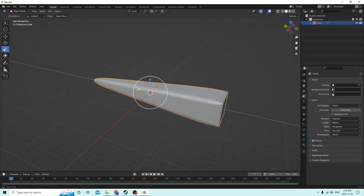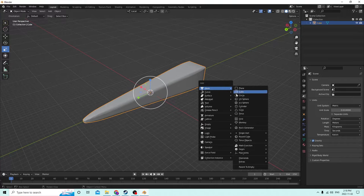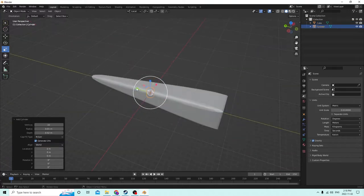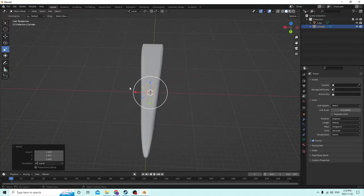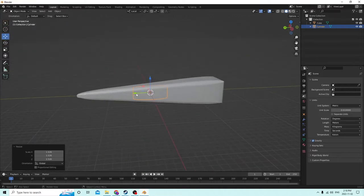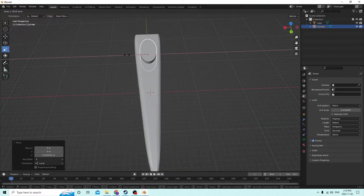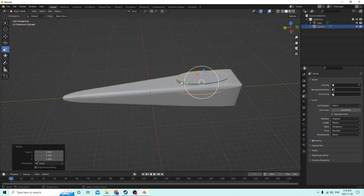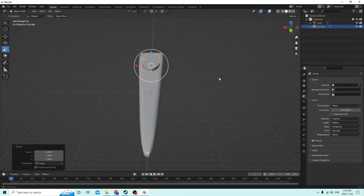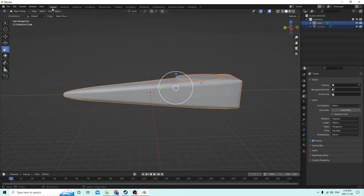We'll probably need a cockpit, so let's start there. Make a cylinder and we'll drag it out this way, drag it out a bit this way. And move it up until we're happy. Make sure that's what you want and make it a bit wider, give a bit more room up there. Something like that. You could square it off if you'd rather. I feel like this would be probably a more realistic shape for the type of plane that we're making. I don't know exactly what that is, but I just feel like that.